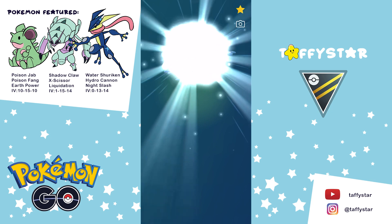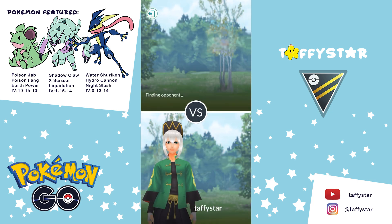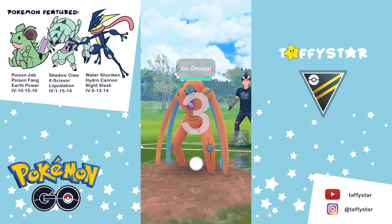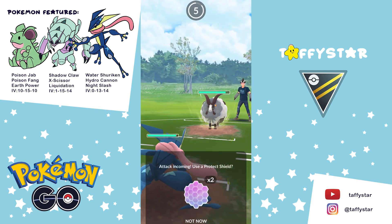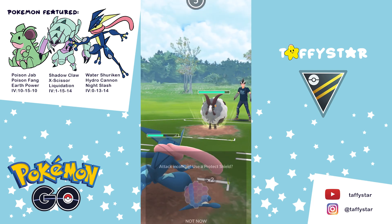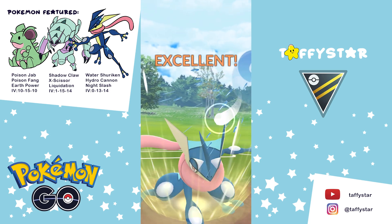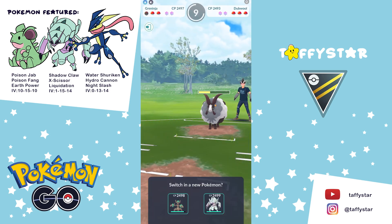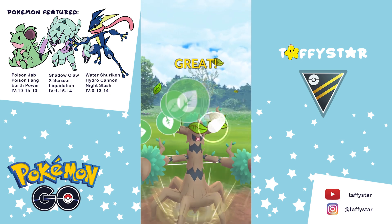Before we get into it, I initially tried out the team with Trevenant lead instead of Nidoking lead, and I found that it was weak to a lot of things, especially dark types like Guzzlord, and also kind of weak to Dragonite lead and Giratina, so I eventually switched it up. The battles in the background right now are the losses I got when I had that Trevenant lead in the beginning, so I'm just going to let those play really quickly.